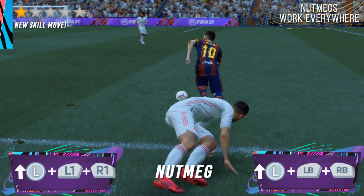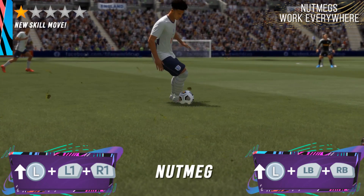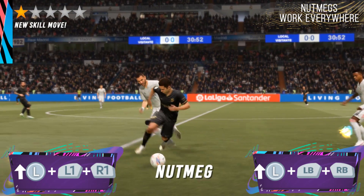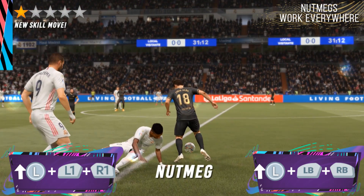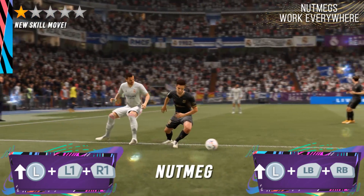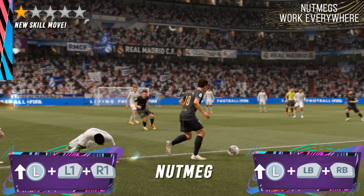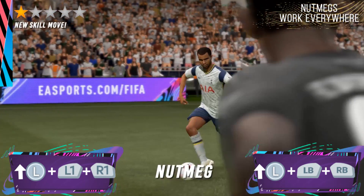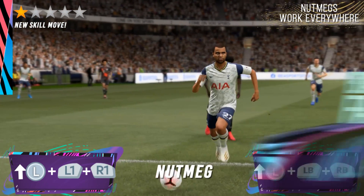The controls are essentially the same as the Bridge skill move and the only difference is the timing and the situation you are using it in. The best place to use the Directional Nutmeg is generally all over the pitch — the Nutmeg, the most filthy move in football, can be potentially used everywhere. The skill move generally works best when you surprise your opponents with it, since it's very hard to defend against when the distance between you and the defender is very low.